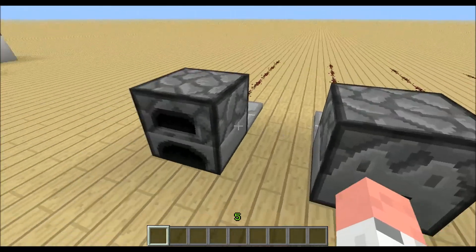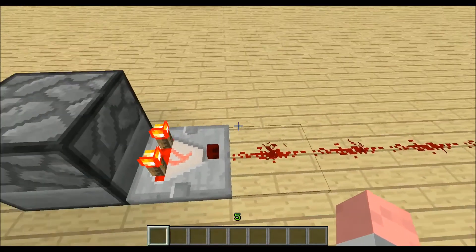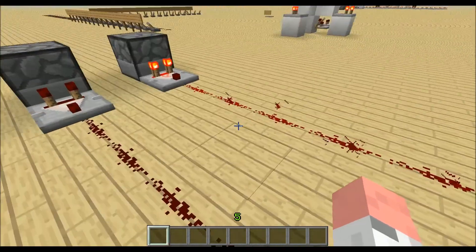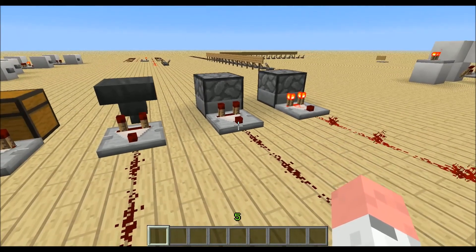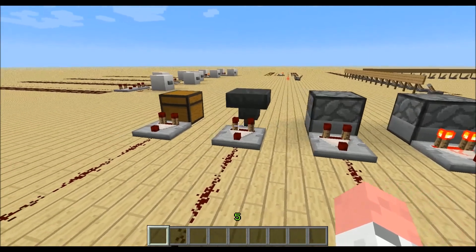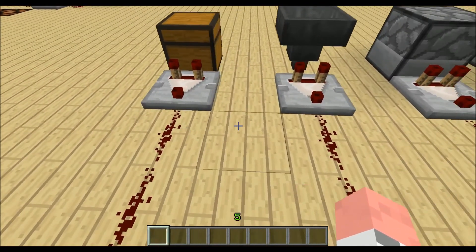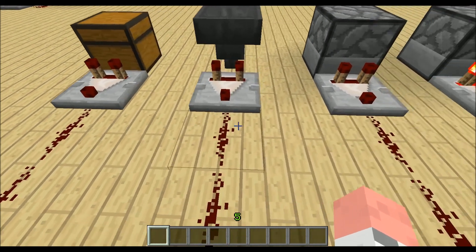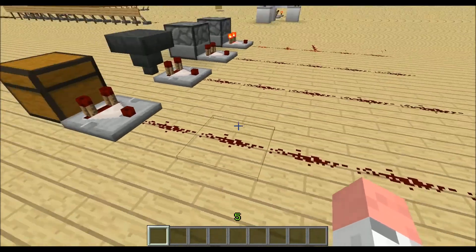If I put some items in the furnace, for example, up here you can see the comparator get lit and shows me that there are items in the furnace. Every time I put one item in one of these things the comparator will give an output of 1 — redstone power level 1. When I put more than one item in, the signal strength is not the same.